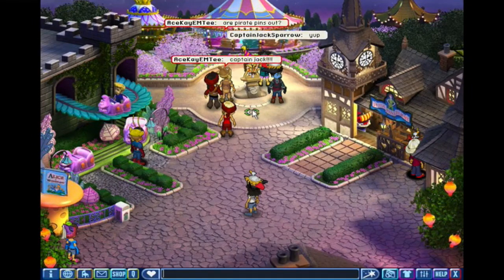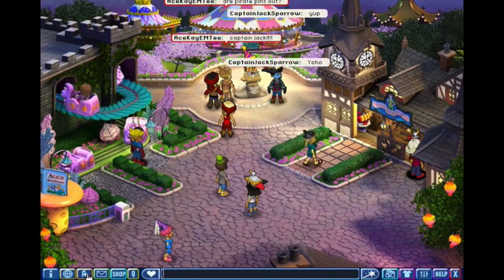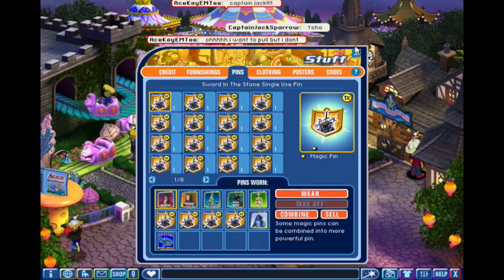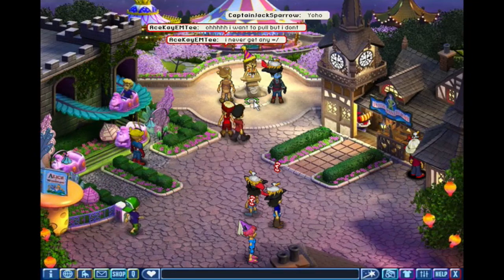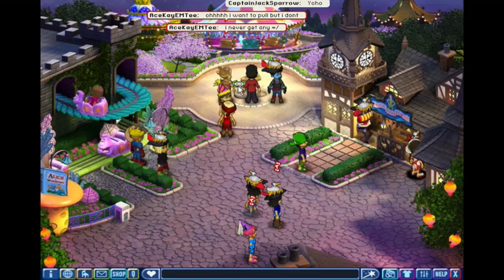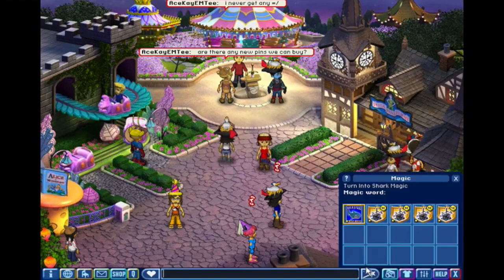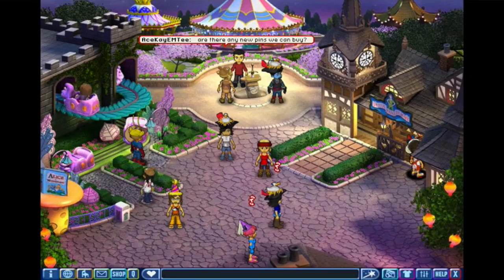We got a couple more pins — like five or six more — because I was having some really bad luck. There's a bunch of people here right now. I don't know if it's a great idea to try, but we'll take four pins and put them on. Let's get over here — you need to face me, man. All right, let's try. I have a bad feeling we're not gonna get anything.